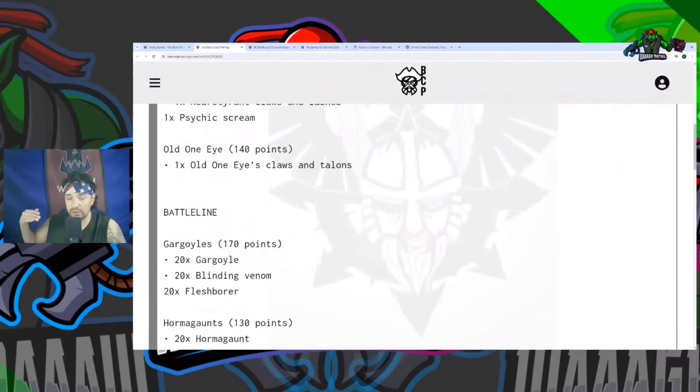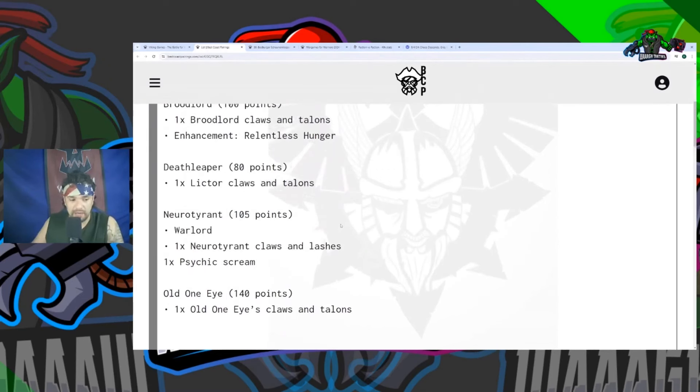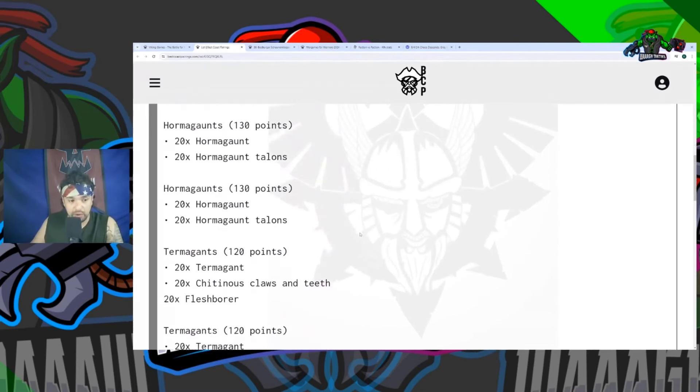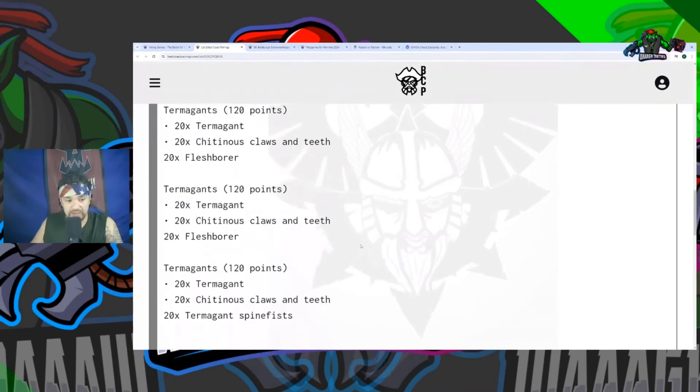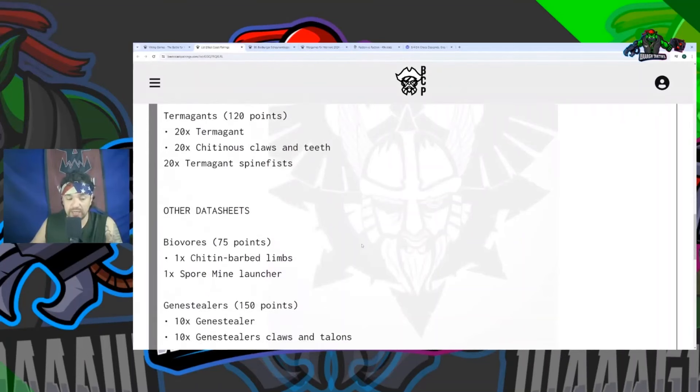The Hormagaunts being able to advance and charge is great, and the Gargoyles can move, shoot, then move again — they can advance and shoot, so from their 12-inch move plus D6 advance they can end up getting right in your way, screening you and taking OC. Old One Eye with a 5+ Feel No Pain built in is pretty tough. The Ork player was smart to bog down the objectives and block out with something like the Gorkanaut, who's not going to die reliably in this matchup.